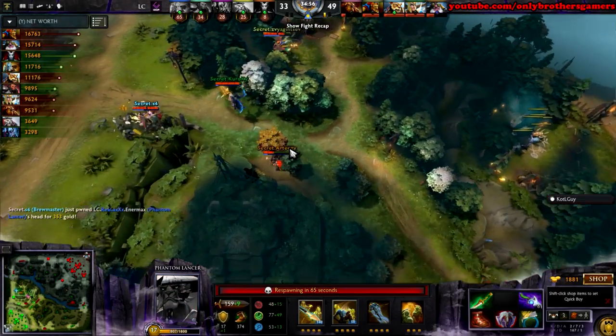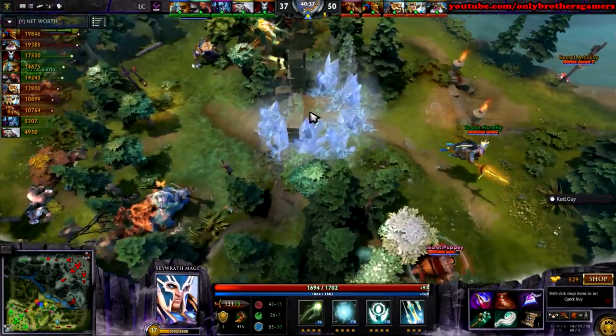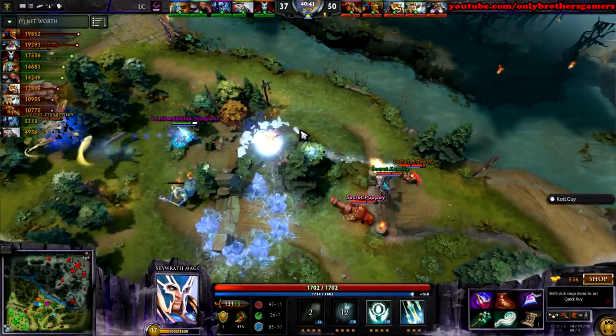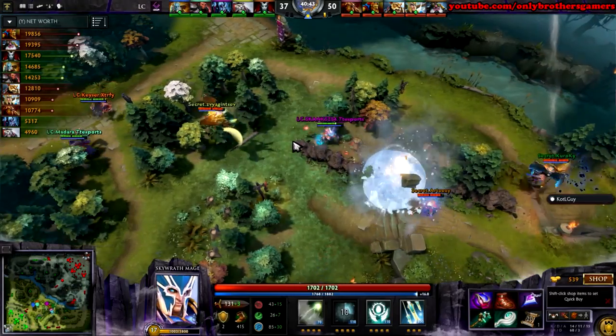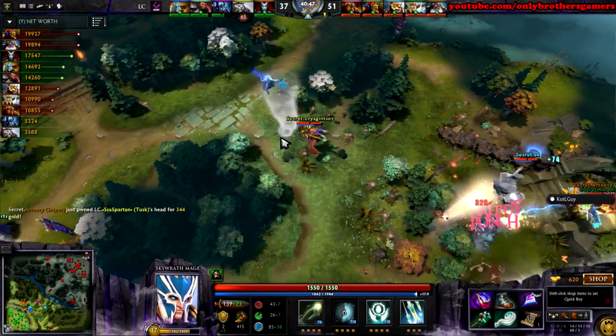He's getting close to getting carry. Like, think if he got a Diffusal Blade earlier, you know? Is I spotting heroes? They get the kill — if they get anyone picked off here. Double. He gets Lasso on one, wants to go for the next target. Vengeful Spirit was not an appetizing treat, but might have to be now.